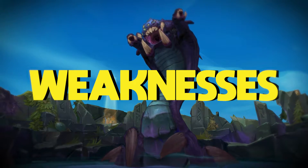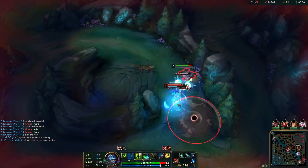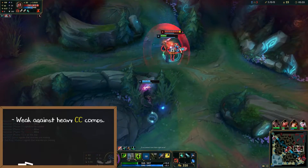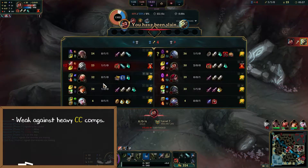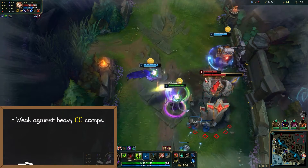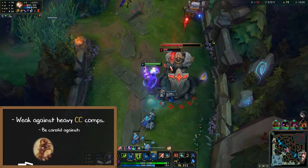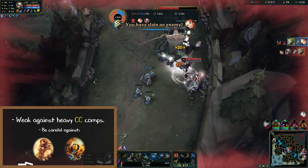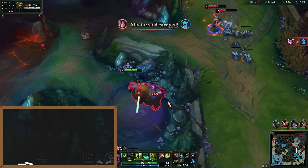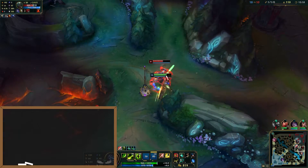Although this is a how-to-play Master Yi guide, it's very important to understand his weaknesses so that you can minimize them in your games. Master Yi's biggest weakness is that he's very weak against heavy CC comps. Since you'll usually be building damage items, getting locked down by CC will usually mean that you get instantly bursted. Be extremely careful when playing Master Yi into champs like Leona and Blitzcrank who can lock you down before you're even able to fight back.